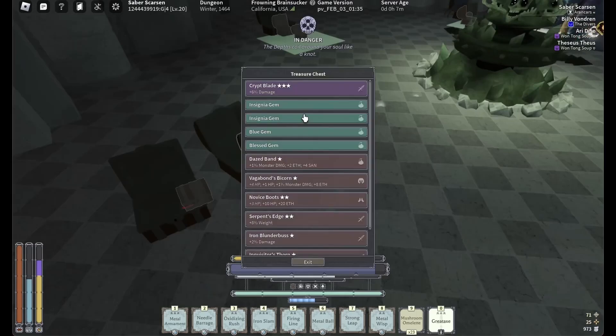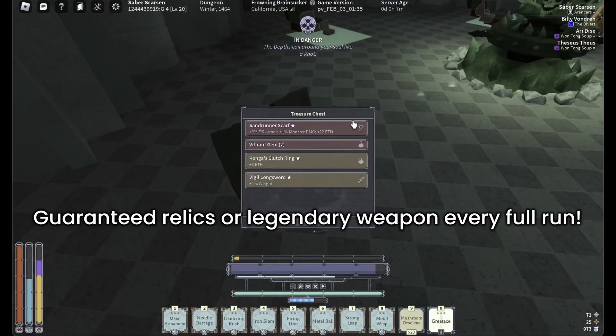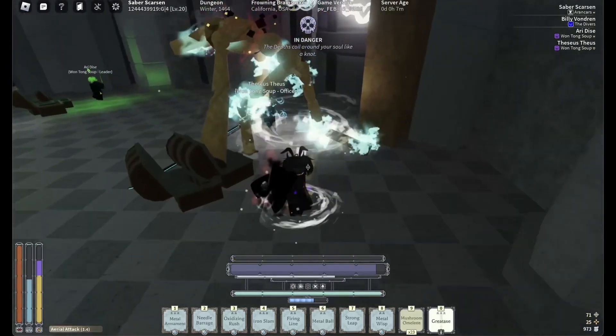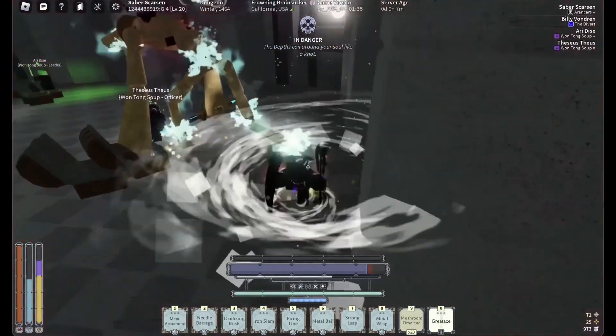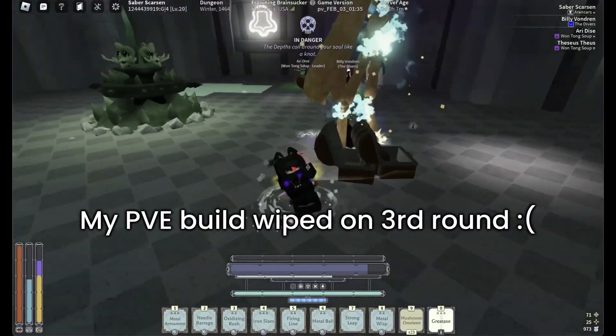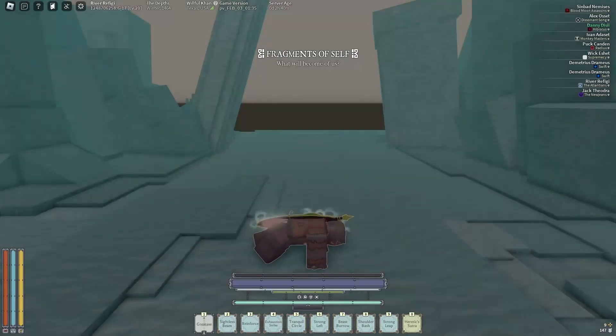No matter how you look at it, the Deluvian Trial has much more loot potential. Getting relics and legendaries will most likely be faster with the Trial than it is with Hellmode. However, that does not mean that it will be easier. Since you are confined in one small space, the chances of wiping when you are low is pretty much guaranteed.